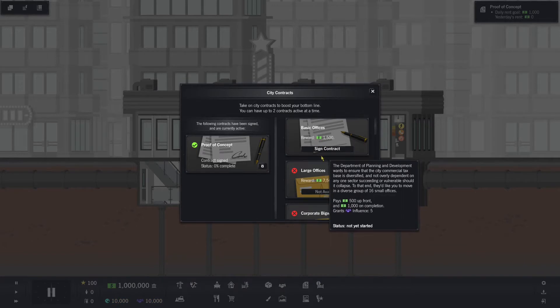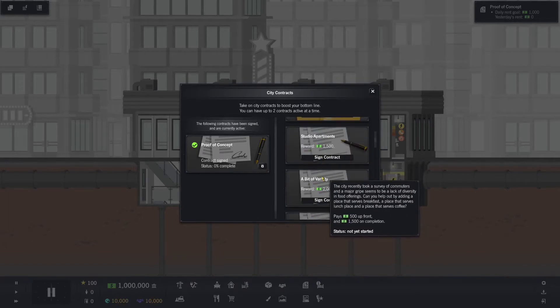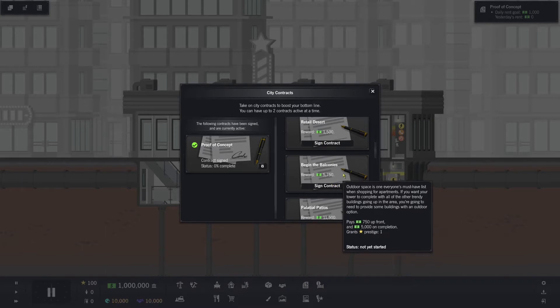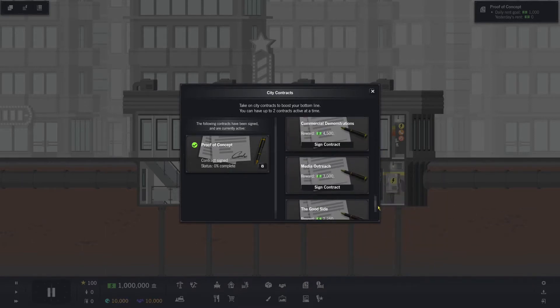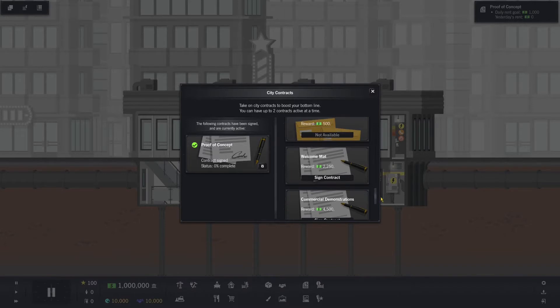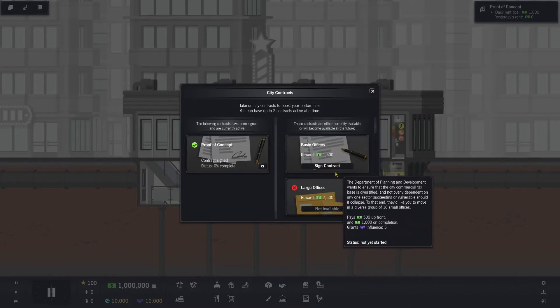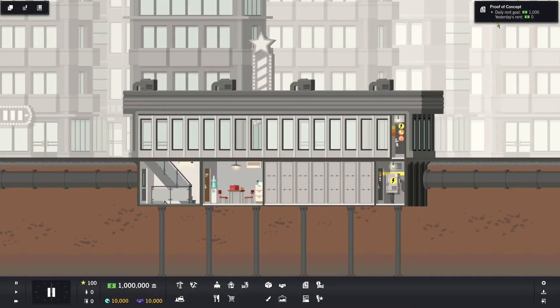There's basic offices, studio apartments, a bit of variety, retail, desert balconies, palatial patios, and on and on. I think I'm just going to leave it alone for now. Because I have unlimited funds, I can rebuild my starting building however I want. It would be nice if I could just have nothing at the start — I don't want anything at the start of the game.